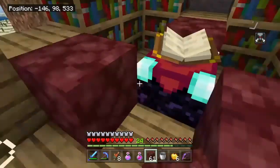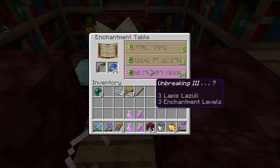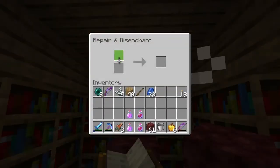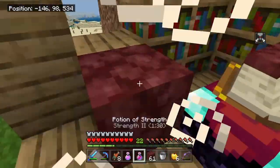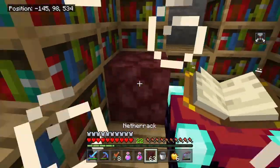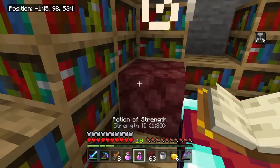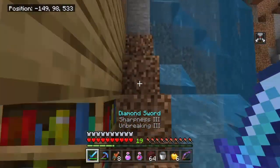This is an infinite loop - I'm just going back and forth. Let's rearrange the bookshelves. That gives 22. Power III - there we go, that's all I wanted. Now I think I have enough levels to go and combine the bow.